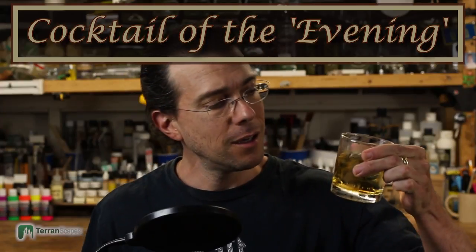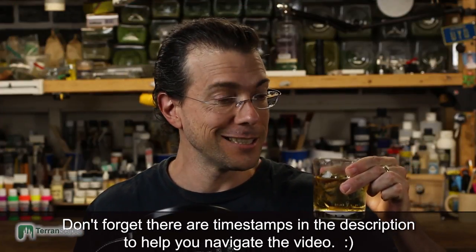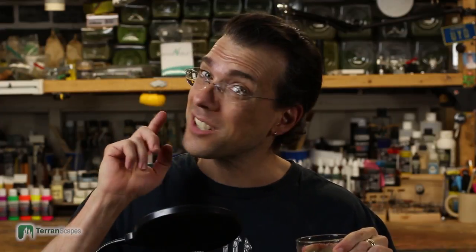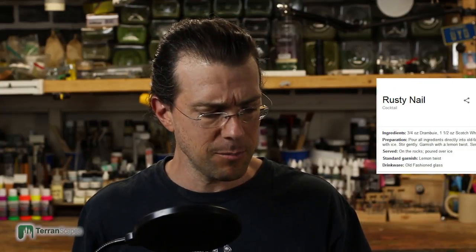But before we get into taking a look at that, I need to introduce the cocktail of the evening. It's not that early in the day, but it's always cocktail time somewhere in the world. Today's cocktail is a Rusty Nail. This is a combination of Scotch and Drambuie. I finally got some Drambuie into my cabinet not too long ago and really had no idea what it was like.